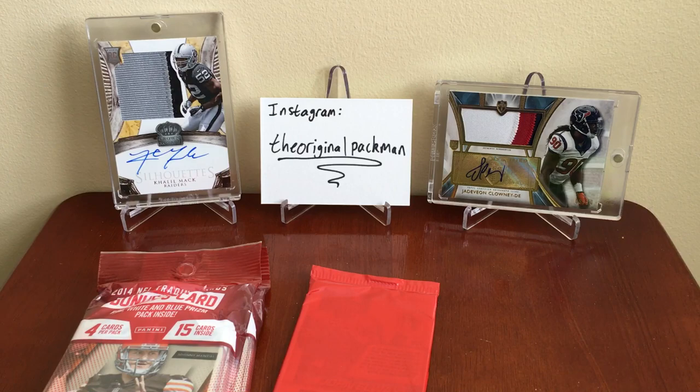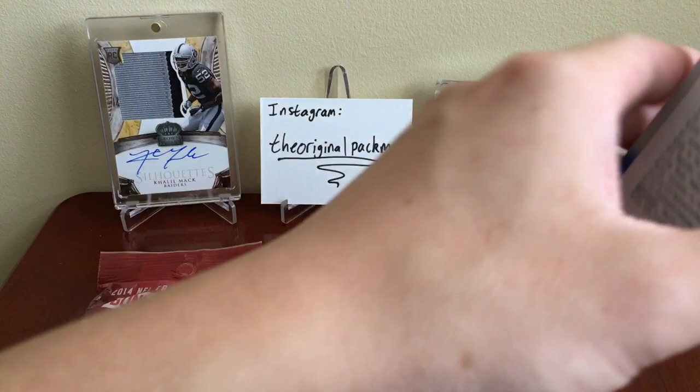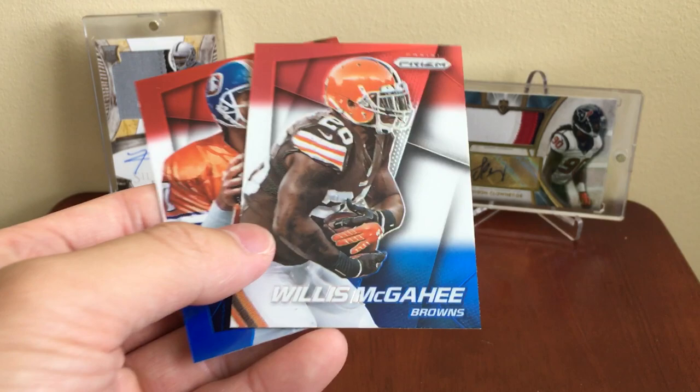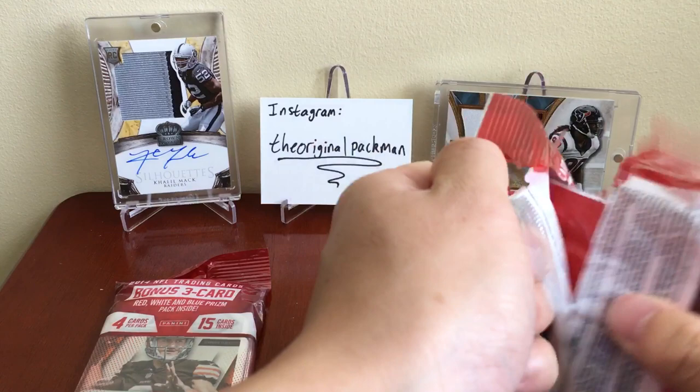Red, white and blue pack: so far no retail auto luck but we still have more packs — including the other six in a different video. Got a Zach Ertz, Willis McGee, and John Elway. Alright, we're two-thirds of the way through the break.